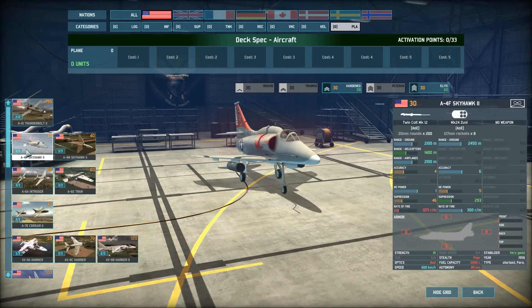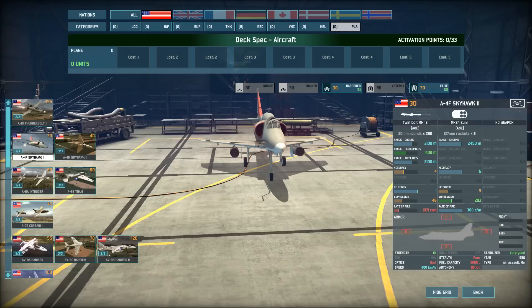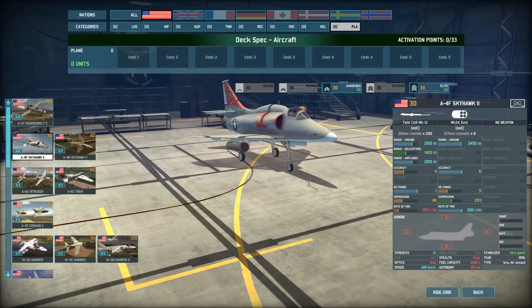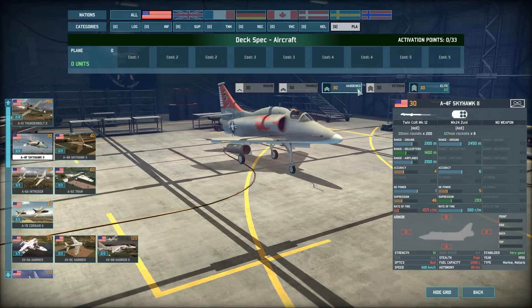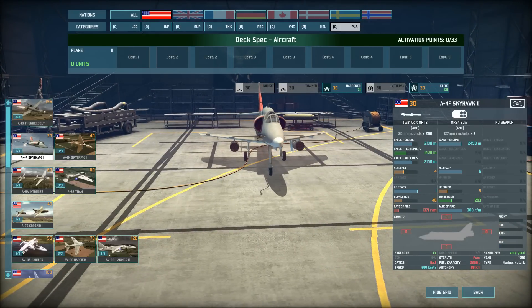Going through in order keeps things clear. Keep in mind that lower point costs mean more of those aircraft are available to you. Also keep in mind hardened versus elite — I would recommend bringing in minimum hardened, as units get much more accuracy at veteran level. We'll get into more details eventually, but let's keep it basic for now.